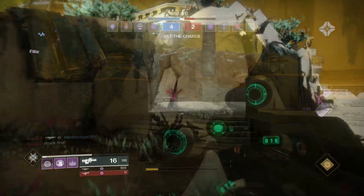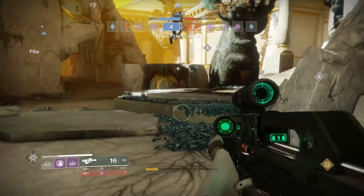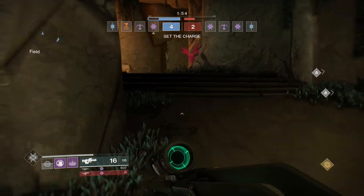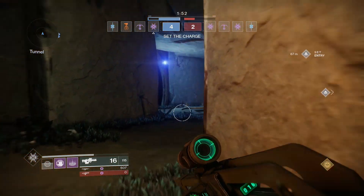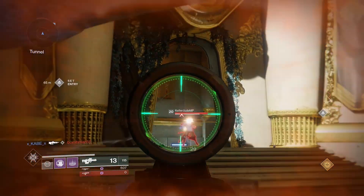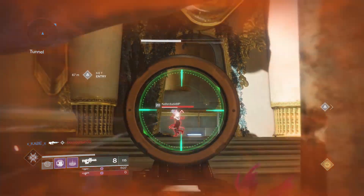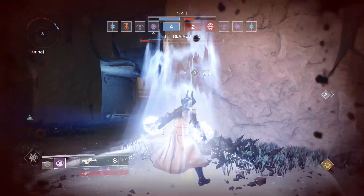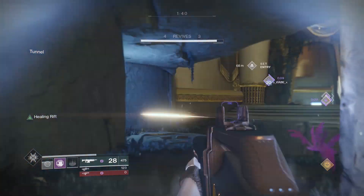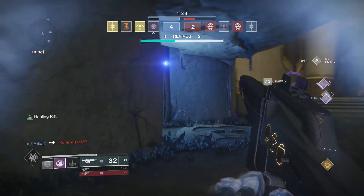Offense on this map is very interesting. There are basically three options, and all three of them are super risky. The flank route I talked about on defense will now be on your far left when you spawn. You can try sending one or two people to flank, but if you see any red on your radar, you have to back off. There's an uphill ramp that will screw you if you try to run from a fight, since they can just peek over and catch you out.